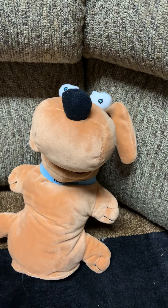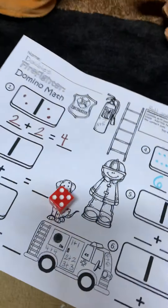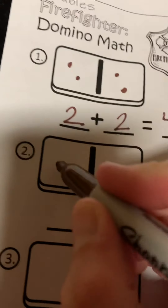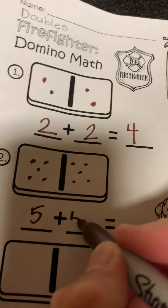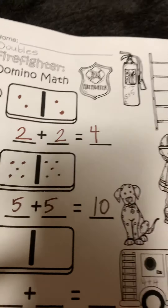Would you like to go next? Yes, I rolled a five. So now I'm going to draw five on this side and five on this side. And five plus five equals — that's right, it equals ten.